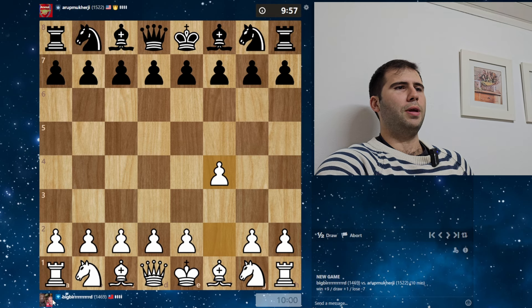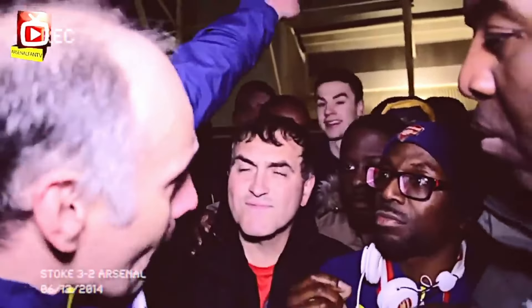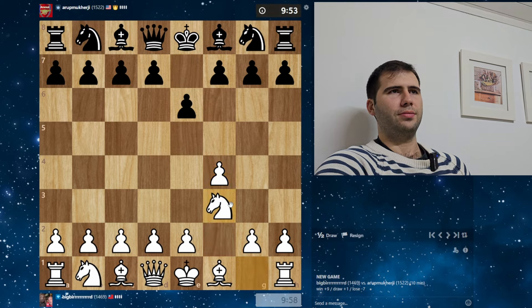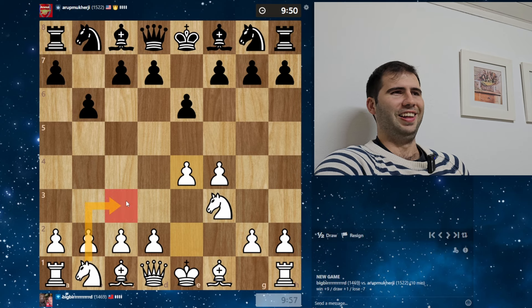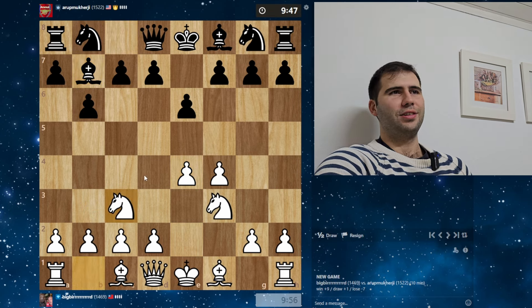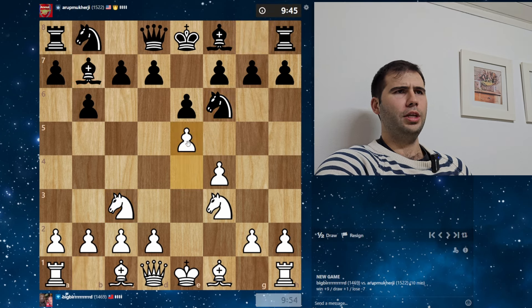Arsenal — amazing! This is our boy Claude's favorite team. Three nil dance to a top side — three nil dance. I hope Arsenal is winning the league. Wake up and smell the coffee. We got the classic. We're playing the Queen's Indian style defense. Here we play E5.